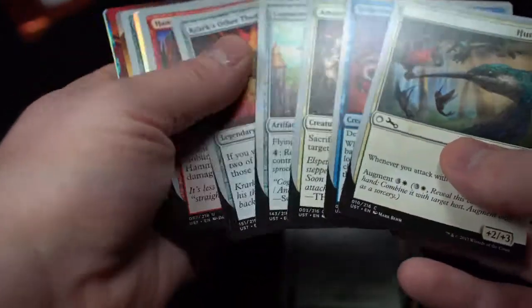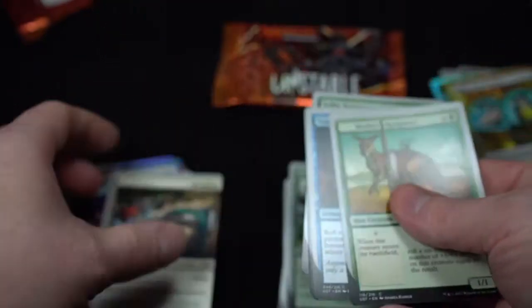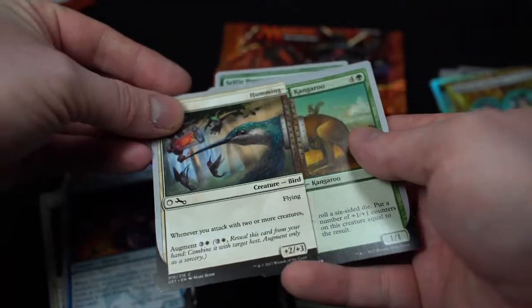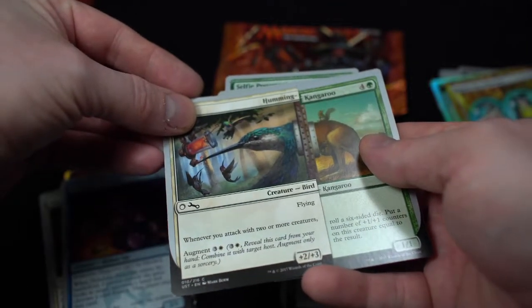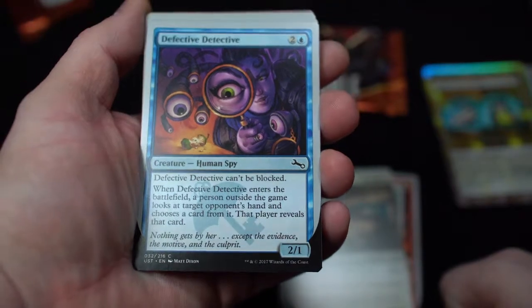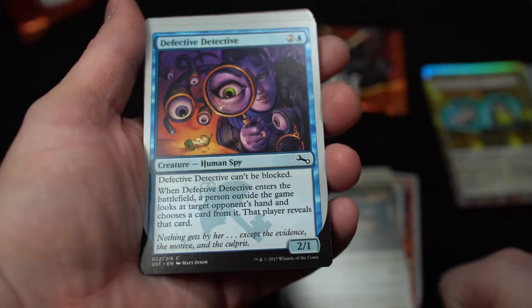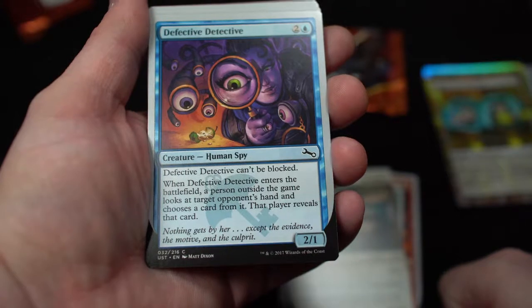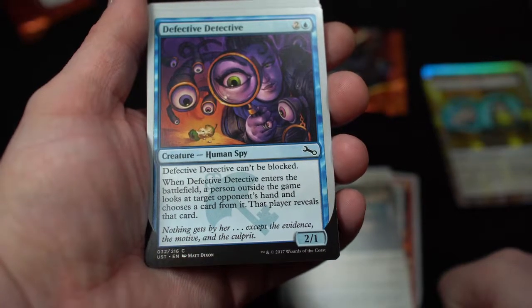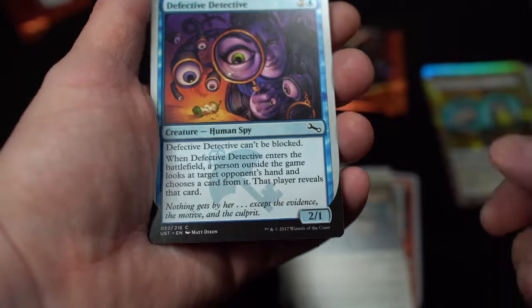So we have augments here. I could augment this with this — like so or something. Cool, interesting. Defective Detective — creature human spy. Defective Detective can't be blocked. When Defective Detective enters the battlefield, a person outside the game looks at target opponent's hand and chooses a card from it. That player reveals that card. 'Nothing gets by her — except the evidence, the motive, and the co-print.' Defective Detective can't be blocked.